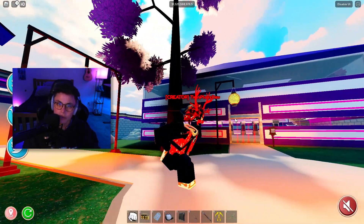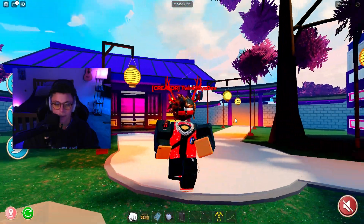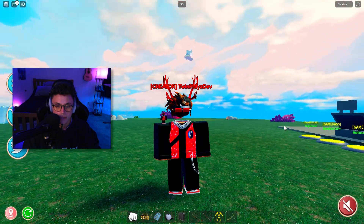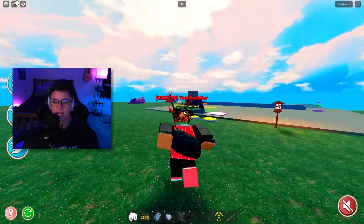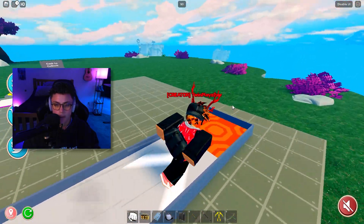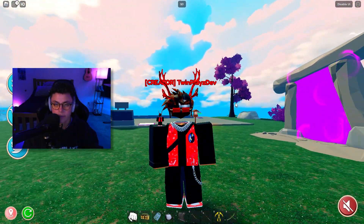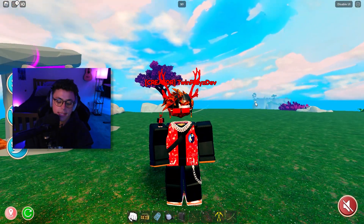If you haven't played my Ninjago game, no worries — feel free to check it out on my profile. This is basically what it's going to look like: let's say you want to restart your tycoon, you click yes, and it does something like that. It's a little different since I changed some things, but I did give you guys a script and everything needed for it. Now let's get back into Studio.